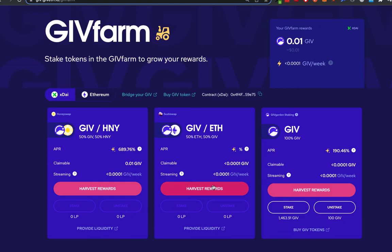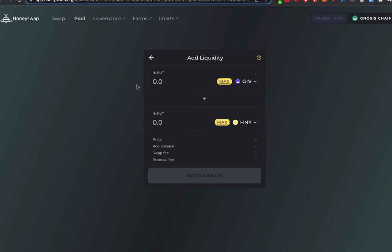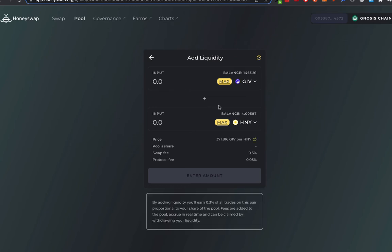In this case it's telling me I can earn a yield of 689% if I pair these two tokens together. I just click on the provide liquidity button. It'll take me to an exchange, in this case HoneySwap, where it will allow me to provide liquidity on this token pair, which basically means I can give 50% in a pool for each of these two tokens. I can see that I have some Honey token and some Give token.